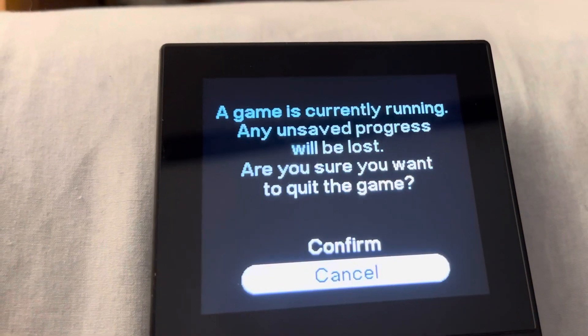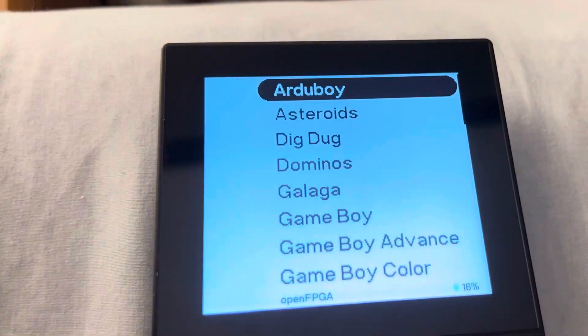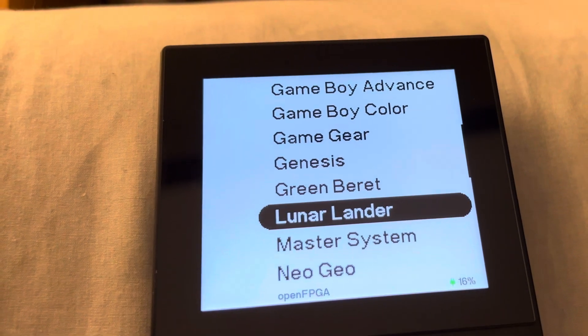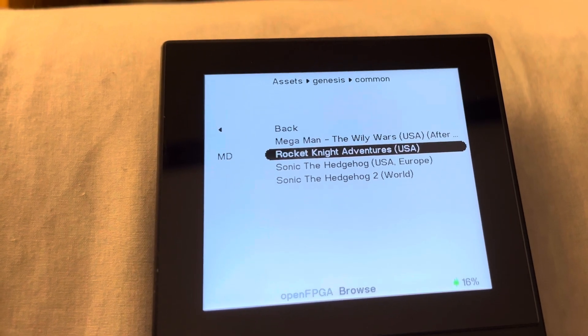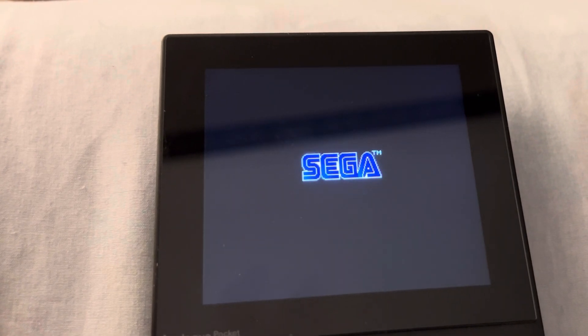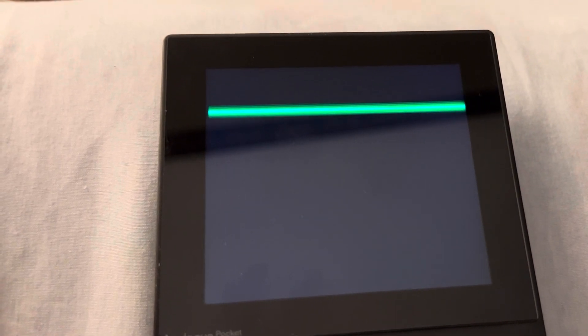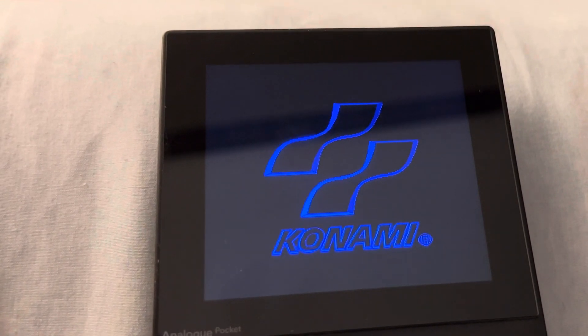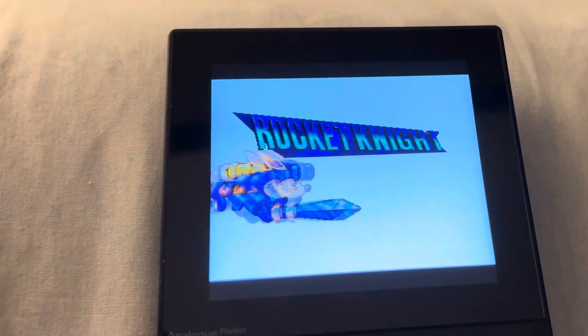The only cores that I know of that support memories — aka save states — are the ones that would be supported by the cartridge port on the back. So for example, if you were using the Game Gear adapter, you would be able to do memories with that. You can do memories in the Game Gear core as well. Game Boy, Game Boy Advance, Game Gear, and the ones that work on the Game Gear platform like SG-1000 and Sega Master System — you will be able to do save states with those. I haven't been able to do them with NES, SNES, or Genesis; those cores don't support save states, at least not right now.